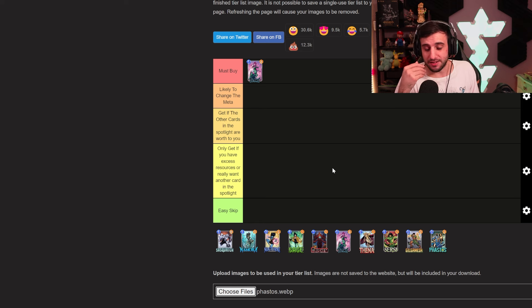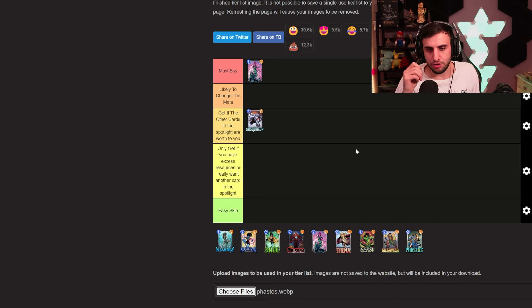Sasquatch I think will be very good in a bounce deck, but bounce right now isn't in the best spot, so Sasquatch alone won't suddenly make bounce great. There are other support cards like Thena also coming, so it could shake up the meta a bit. I'd say get it if you want the other cards in its spotlight cache and Sasquatch happens to be there too — it's a decent card, but bounce isn't in a great position right now.